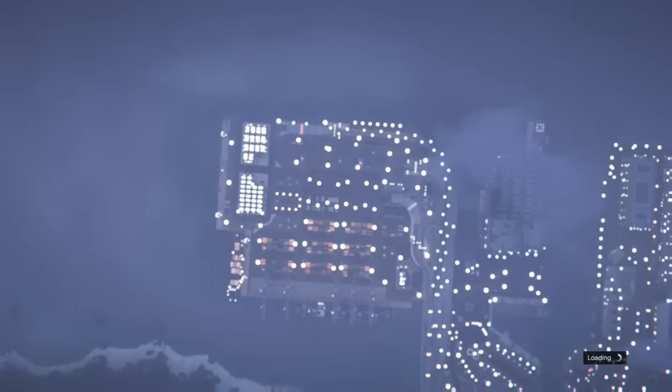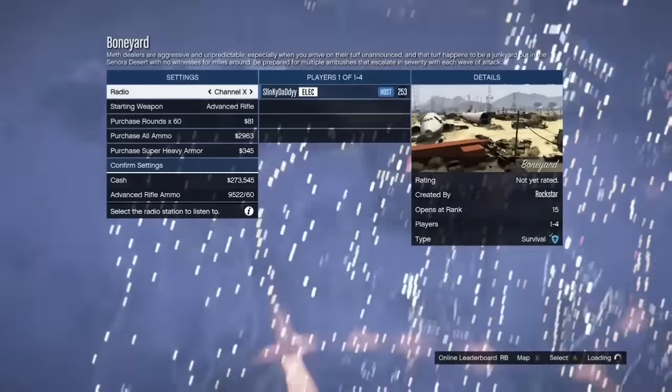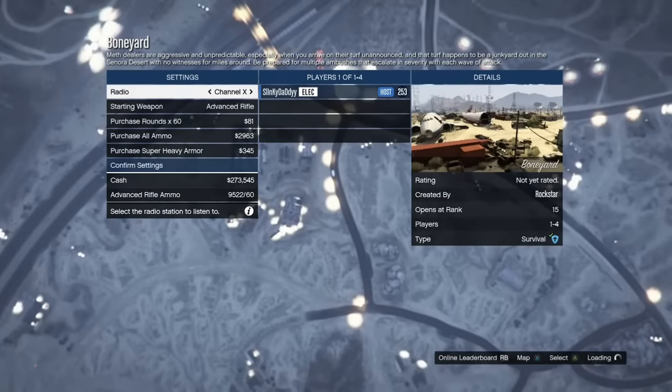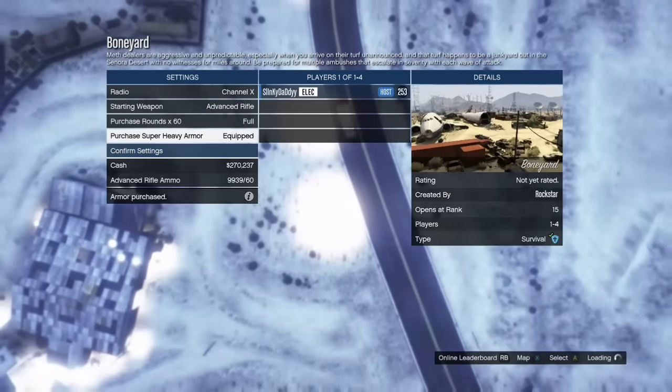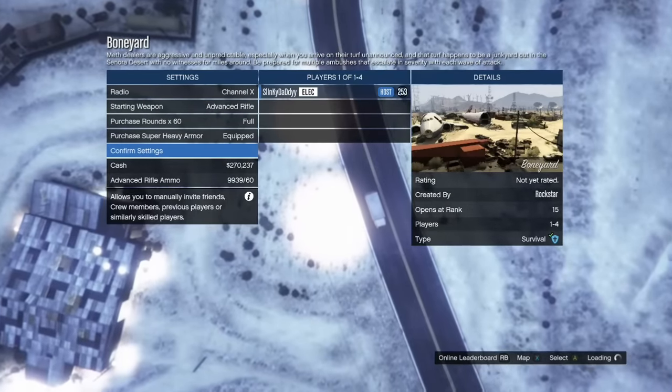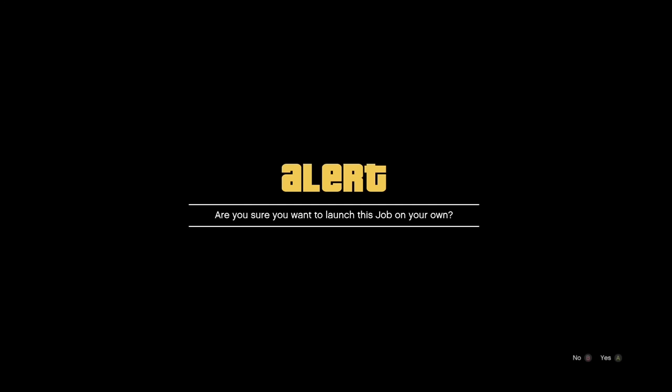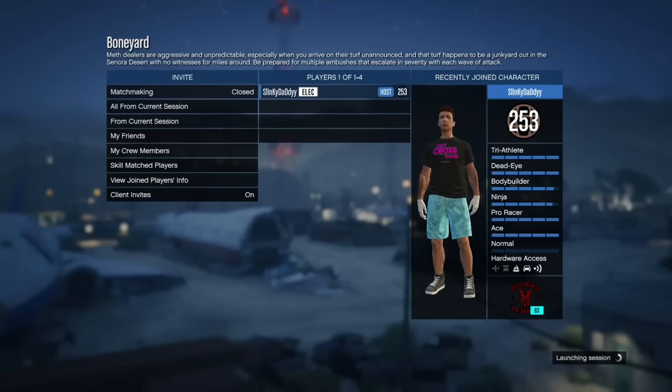So now you just want to wait until you load into the survival. Once you load in, you can purchase your ammo, your armor, whatever you want. Then hit Confirm Settings and play the job. You can start it on your own — you could do this with friends and get them the money, or do this by yourself.